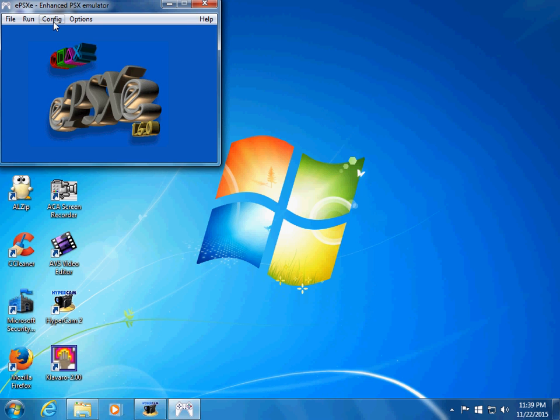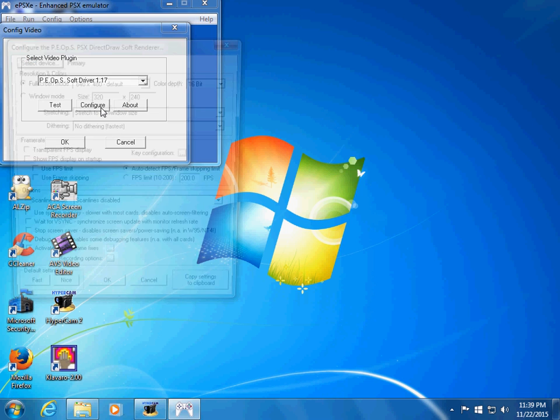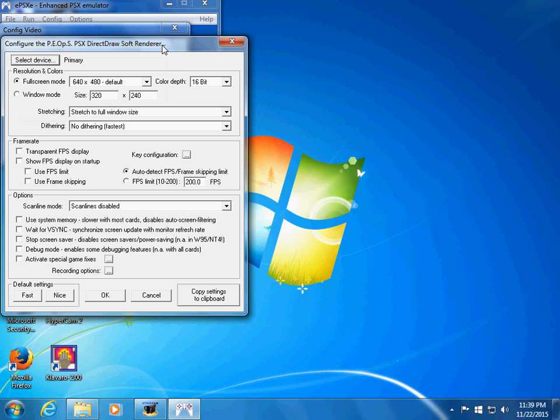Let's do this. You go to Config, then Video, then Configure, and this menu pops up. One of the selections is the full screen mode or the window mode. I'm going to switch to window mode.